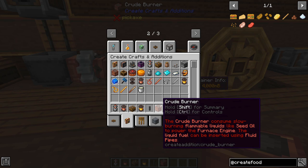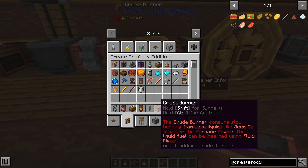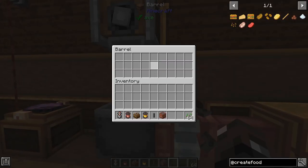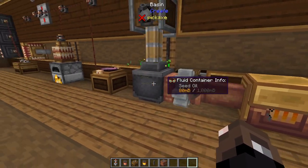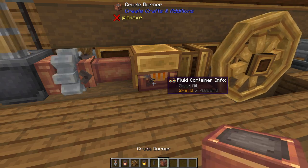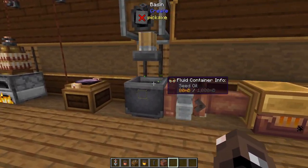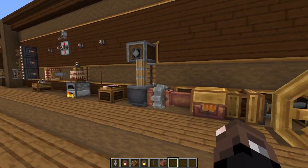The mod also adds a crude burner which works with flammable liquids. For example, it adds seed oil — you can take seeds, pop them into a basin with a press above it, and it'll press into seed oil. I just have it pumping into the crude burner, which you hook up to a furnace engine and it'll actually generate some stress. It's a really nice way to use that byproduct of seeds to generate a little more stress and make something useful out of them.